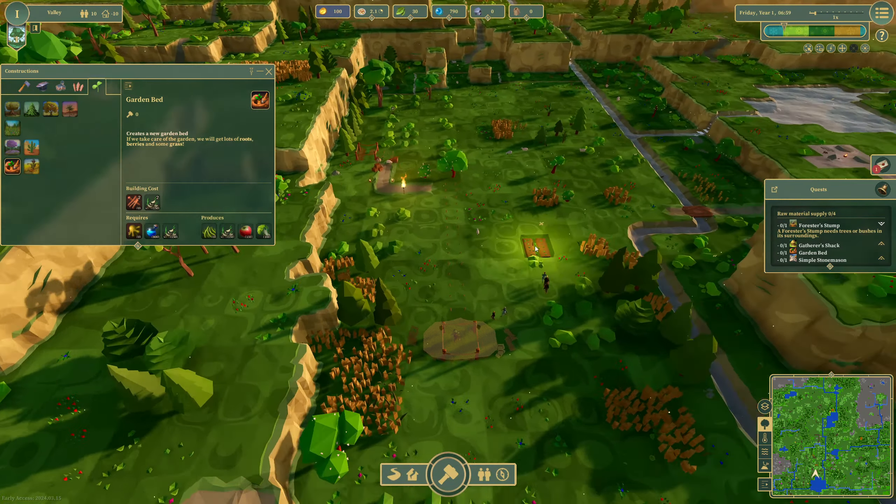I'm going to grab six garden beds — I only wanted one but I'll do loads anyway. I do believe the game is supposed to be relatively difficult. You can speed it up to 300x, which is pretty crazy. Keys one through four are the hot keys for speeding up as well.